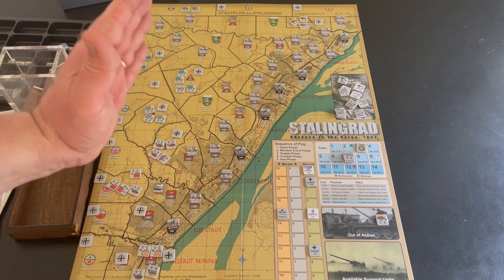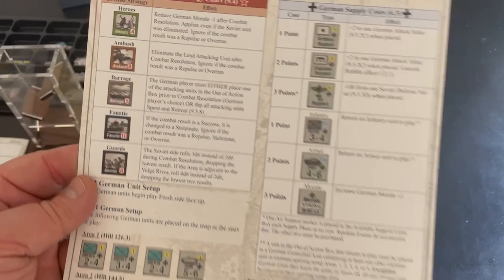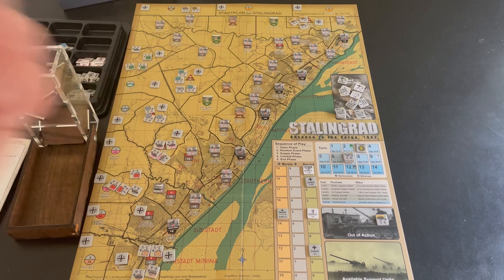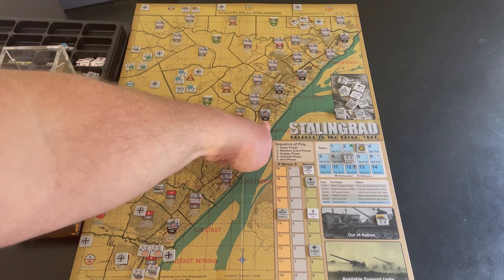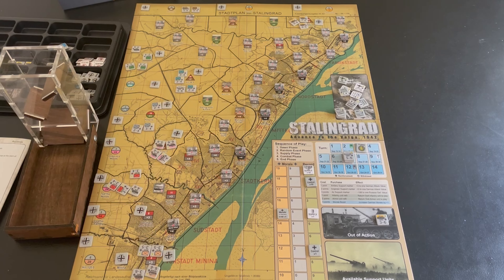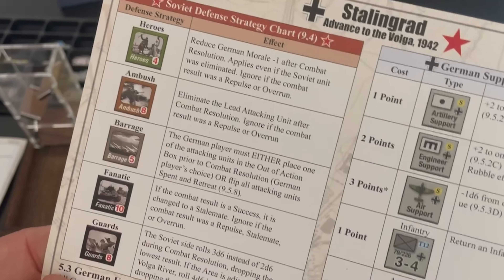It gets harder as you get closer — better terrain, stronger units. The defending units are static; they never move from one area to another and won't cut your supply. These units have chosen to hole up in areas based on their defensive values, which are listed on the board — plus two, plus two, plus four, plus four, plus three. They've each chosen one of five defensive strategies.